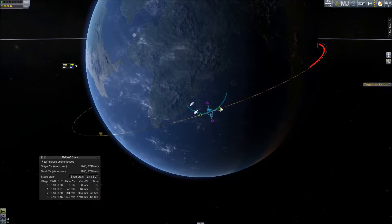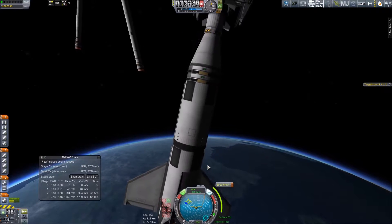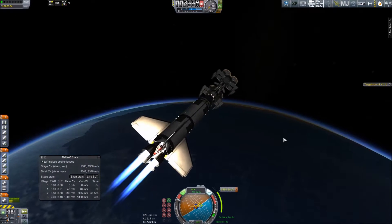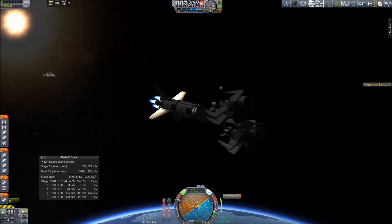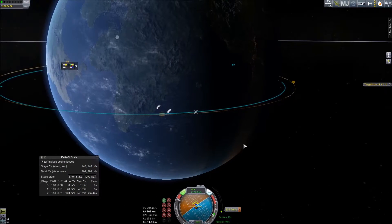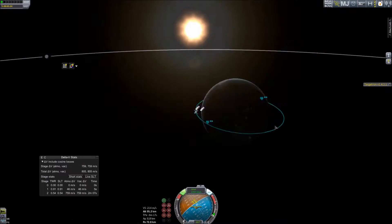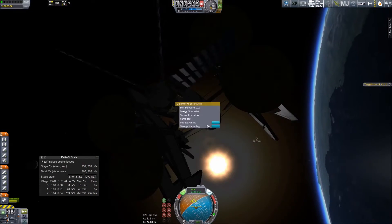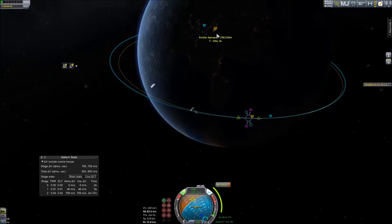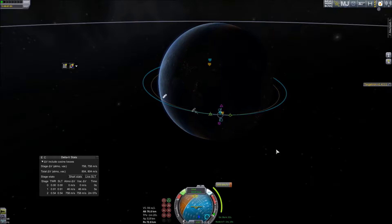Now making sure we get a decent orbit going. I want to reorder it so it ends up on the equator, then line it up and fire. Thankfully the vectoring on this helps it get to the maneuver node quite easily and quickly. There's plenty of thrust in this section, and then the top section gets it through the rest of the maneuver. Finally made it into a stable orbit — deploying the solar panels. We need a more circular orbit, so bringing down the apoapsis a little and getting the periapsis to around 78 kilometers.